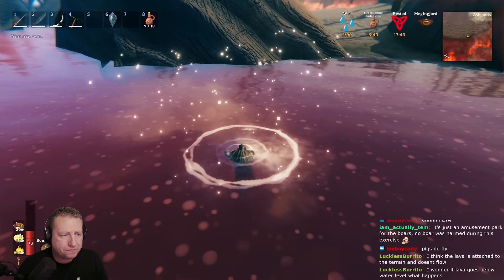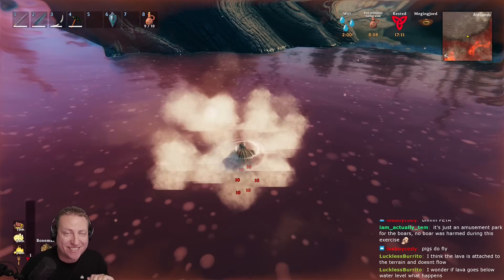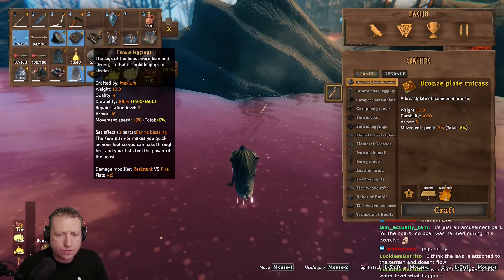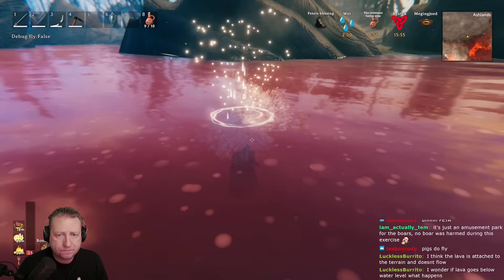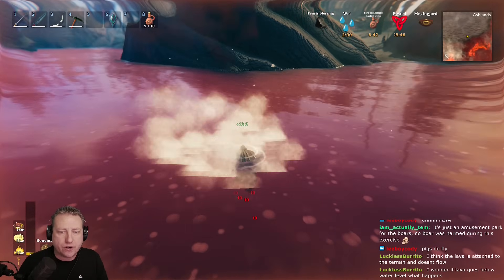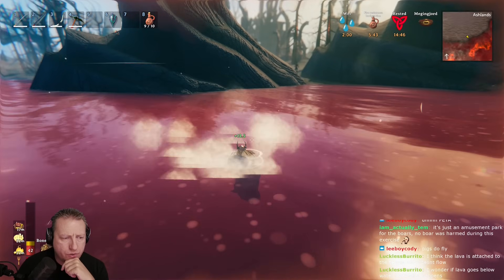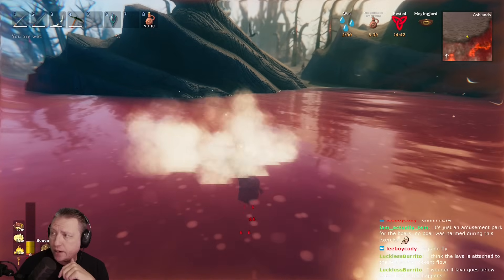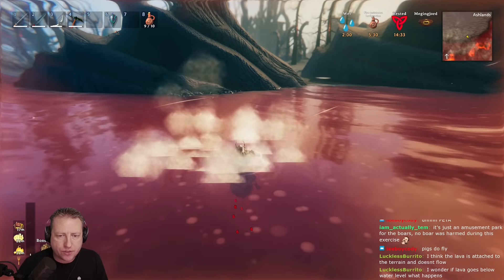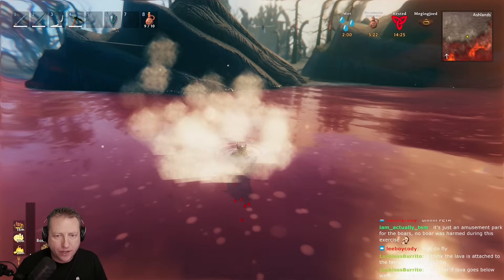Now testing in the red sea. Without armor you have about 5 to 6 seconds before your health starts tanking. The Fenris set doesn't protect you at all in the red ocean. With the flametal breastplate and greaves, swim time is basically doubled — about 10 seconds — and it reduces damage by 4, but that damage reduction is kind of irrelevant given the rapid damage ticks hitting you.